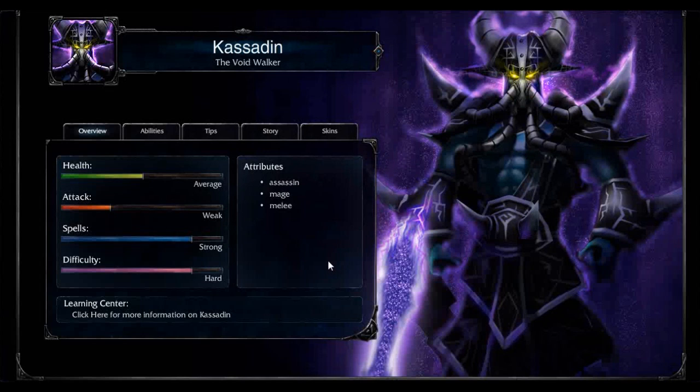Kassadin's a Voidwalker. As you can see on his attributes, he is an assassin and a mage, and you can see that whole Void thing on his arm — he is a melee attacker.